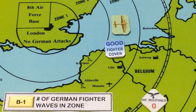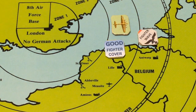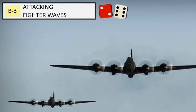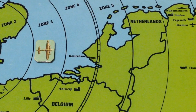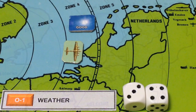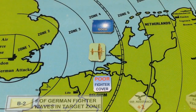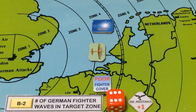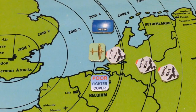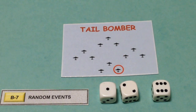The bomber is one zone away from the target zone, and the Germans send one fighter wave after the bomber formation. The enemy bandits make contact, but the fighters are driven away by the neighboring B-17s in our formation. Diamond Lucy enters zone 4, the target zone, where the weather is good. The fighter cover is poor, and the Luftwaffe sends three fighter waves after the bomber formation. The first fighter wave fails to make contact, but because of bomber casualties, our bomber now becomes the tail bomber.